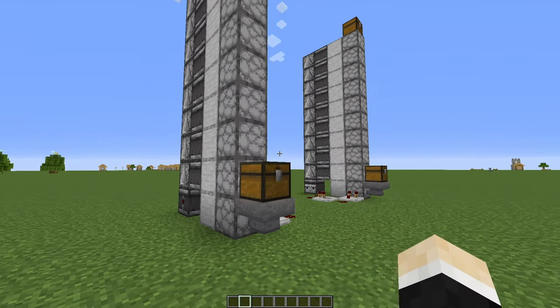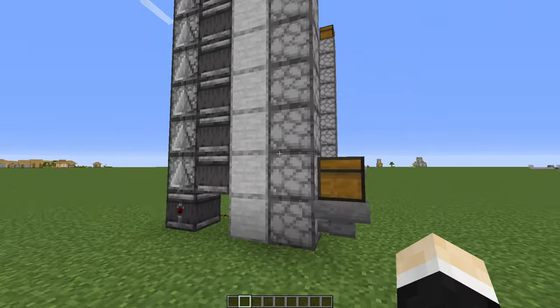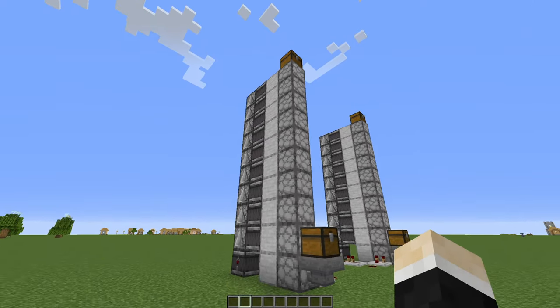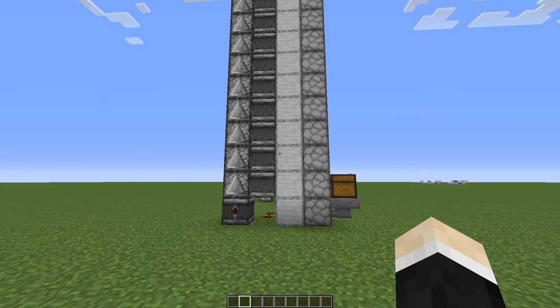The silent dropper elevator — this is kind of large, but it's useful and awesome. And I gotta say, even though it looks kind of ugly, it's still kind of cool.